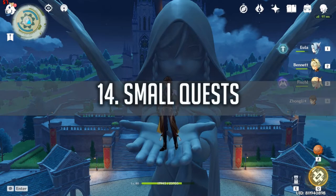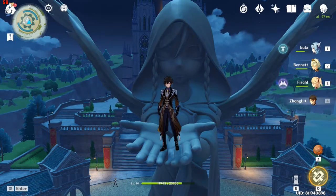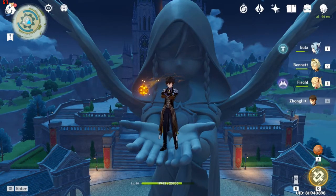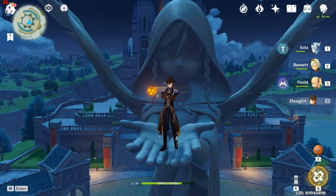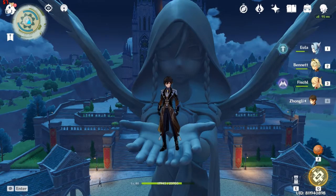Way 14 is Small Quests around Teyvat. These are small environmental puzzles like lighting Pyro torches. They will reward you with exquisite chests or even precious chests, which is another way to get Primal Gems.